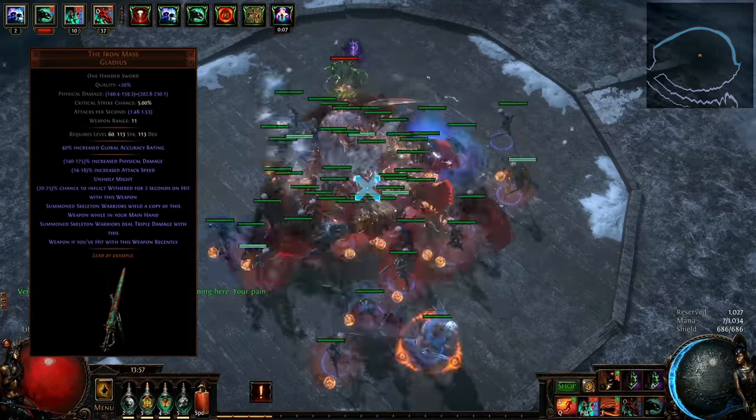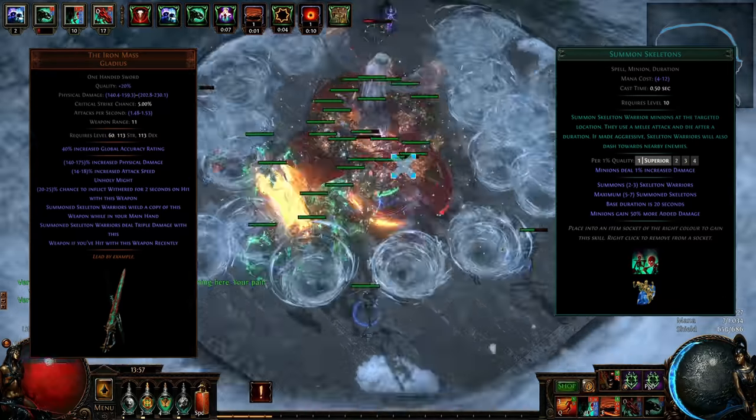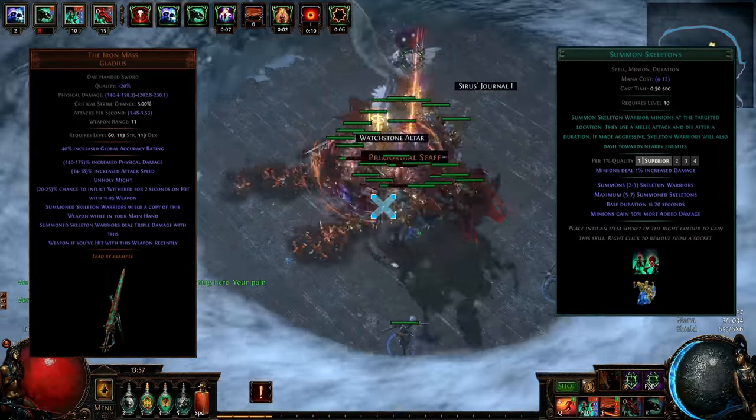You are looking at Iron Mass Occultist. This build has solid single target from Iron Mass Skeletons, while Skeletons burst down the majority of bosses without phases pretty fast.